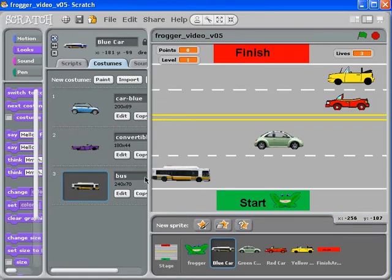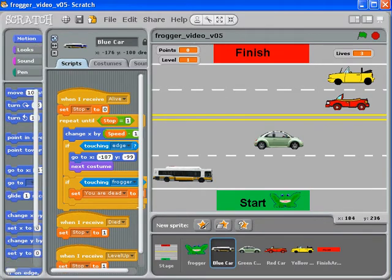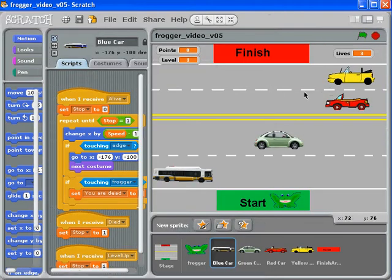If you're going to fix that, you need to adjust your XY. Choose the bus — you can see it touching the edge. Go back to the script and pull it just a little bit forward so the bumper is not quite touching. Double-click the bus to get the coordinates, then type them in: minus 176 and negative 100. Your numbers will most likely be different from mine, and this is just for the blue car which now looks like a bus.